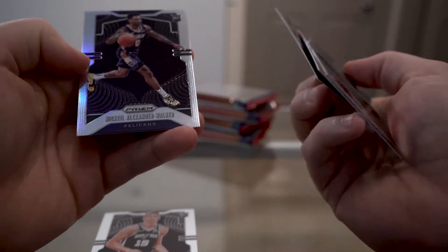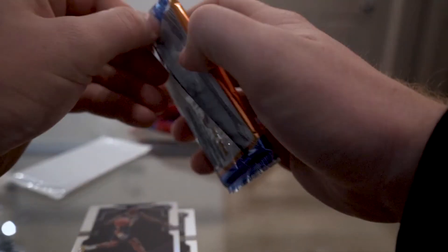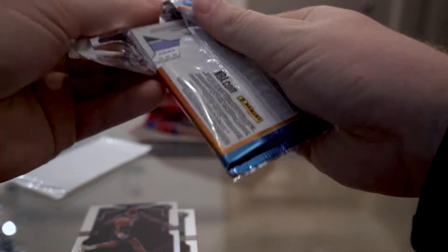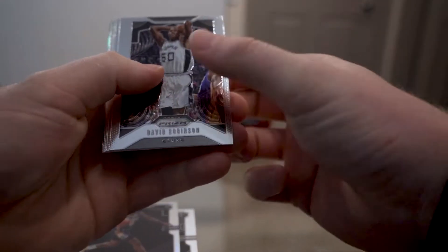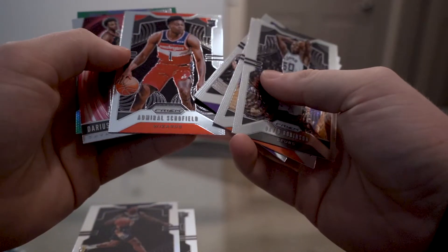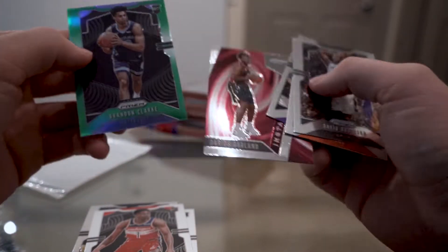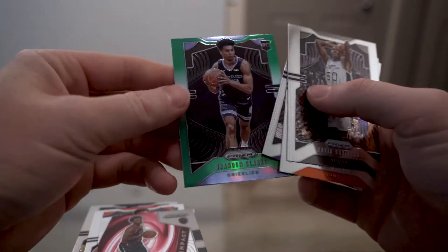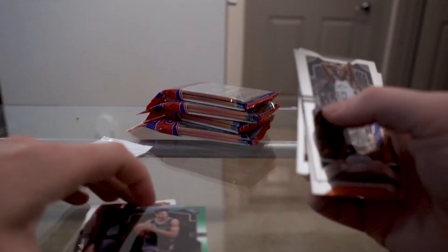Rondo and a silver Nickeil Alexander-Walker — pulled a couple of his cards so far. Not quite the Pelican everybody's looking for. David Robinson in there, Devin Booker, Admiral Schofield rookie, Darius Garland Instant Impact, and a green Brandon Clark rookie — so that one's pretty good.